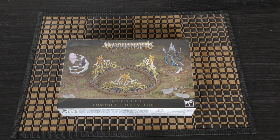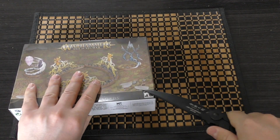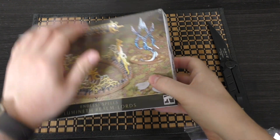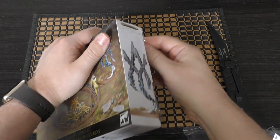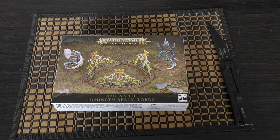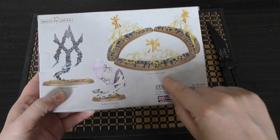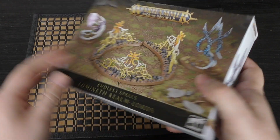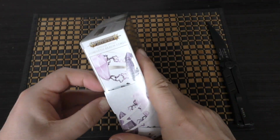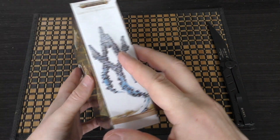So without further ado, let's get into this. Inside we have the Rune of Petrification, the Hishian Twin Stones, and the Sanctum of Amintok. There's a nice bit of art of the Twin Stones, a nice one for Amintok, and a nice one for Petrification on the box.